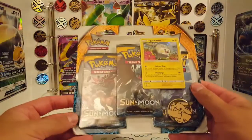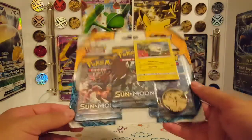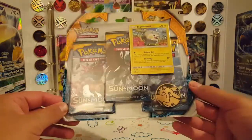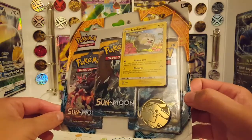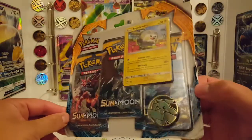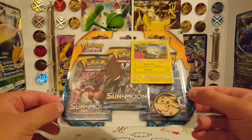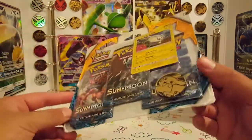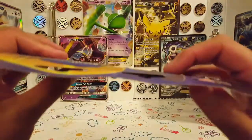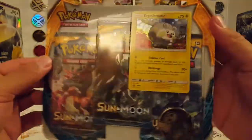Hello everybody, my name is Paulie, welcome to PP Up, and today we are having a pack battle against EZ Gaming. He commented on one of my videos saying he wants a pack battle so we're going to do it. We're going with a free pack Sun and Moon blister — the Togodemaru one. I picked up this free pack blister on eBay for about £6 because of the water damage on the side of the packet, but all the packets and the promo are fine, so that's a pretty good deal for a draw pack for Sun and Moon base set.